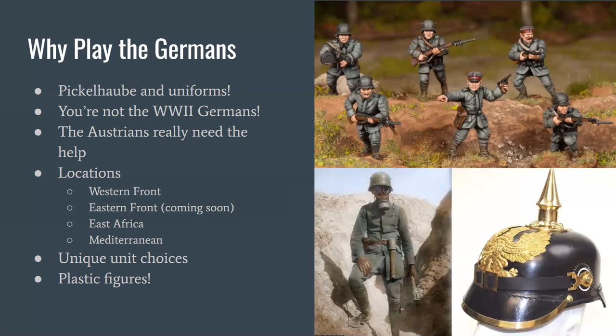One interesting reason to play the Germans is that they have plastic figures. As far as I'm aware, the Wargames Atlantic plastic Germans — pictured top right — are the only plastic World War I figures for 28mm that any company makes. I believe they're coming out with WWI French in plastic at some point in the next year. For now, if you want to play 28mm Blood and Valor, the rock-bottom cheapest way is to buy a single box of Wargames Atlantic plastic Germans for around $30–35.